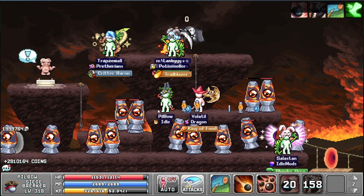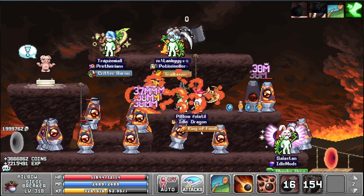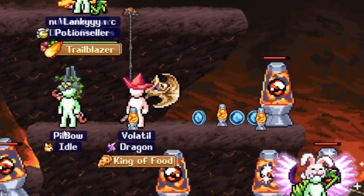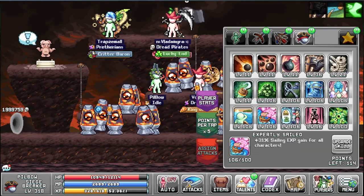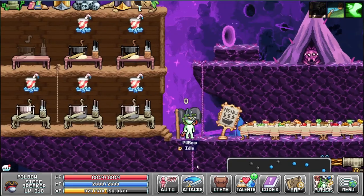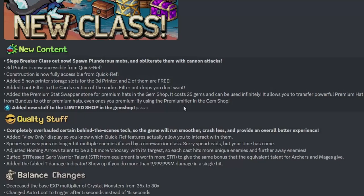Stand still here and I can show it. So yeah — that was the new Siege Breaker. Captains level up faster, you level up faster, and you get more loot. Sounds pretty good. And here is my pirate flag — some quality stuff as well.